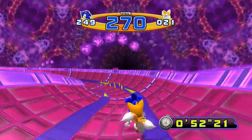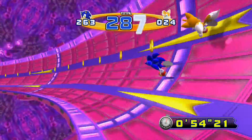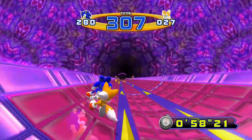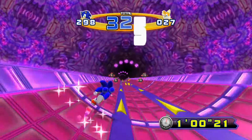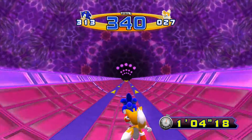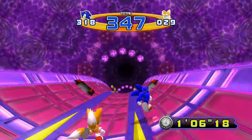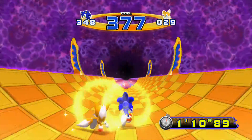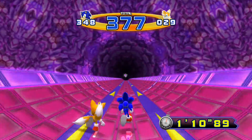Now we need to get 300 rings, and we're almost to the checkpoint. We actually have all 300 rings. Now we just have to be careful. Tails lost his rings — if he had a lot of rings that would have been bad. I think you only lose about 10 rings if you get hit by an obstacle. And there we go — we got our second Chaos Emerald!